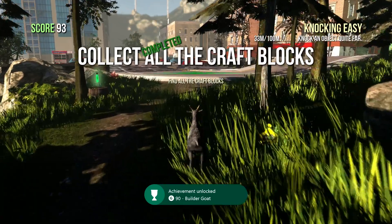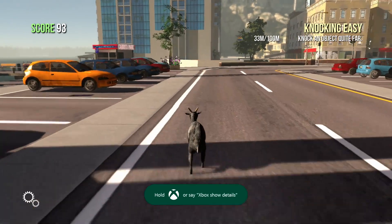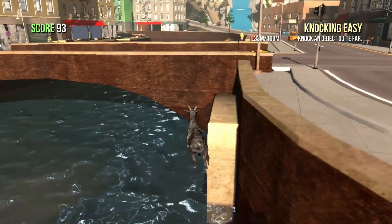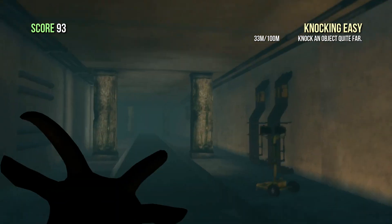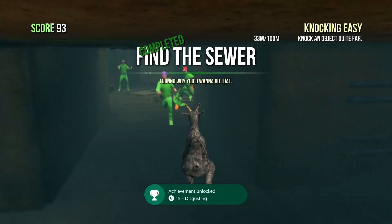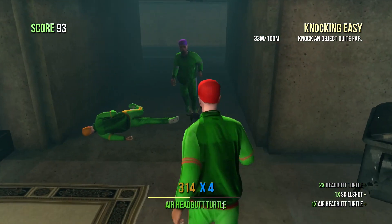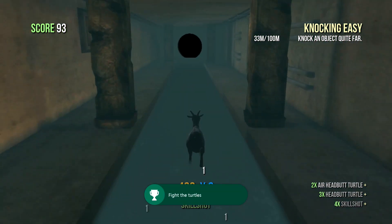If you make your way back onto the road and make your way to the bridge, go off the left hand side into the water and you're going to find a sewage pipe. Make your way inside here for another two achievements. Just for entering the pipe you'll unlock 15 gamerscore for Disgusting. You'll also unlock the repulsive goat mutation. Also inside to the left you're going to find four guys — I'm guessing pretending to be Teenage Mutant Ninja Turtles. If you headbutt all these guys you're going to unlock the Ling Ling Into Battle Go achievement, also worth 15 gamerscore.